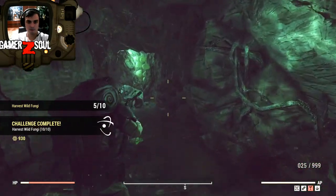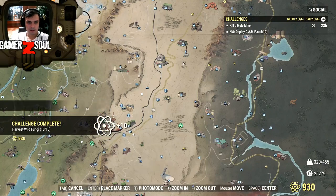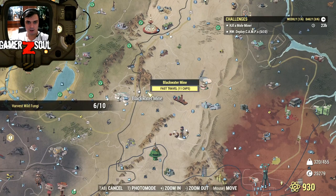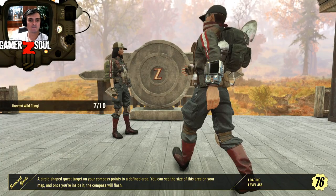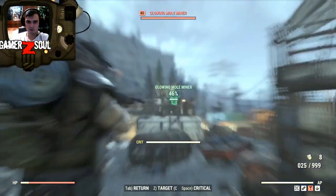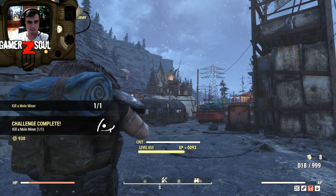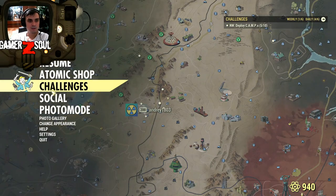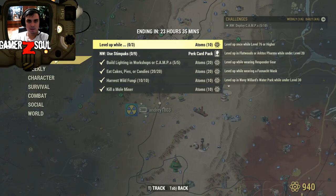Our next stop is gonna be Black Water Mine. Alright, so this is where we'll appear and there's our target right there. BAM — easy. Alright, daily — that's it.